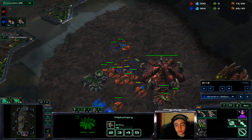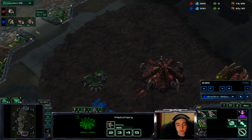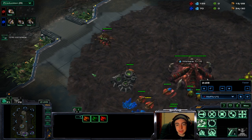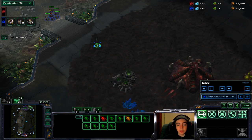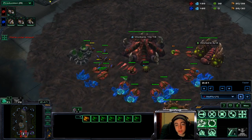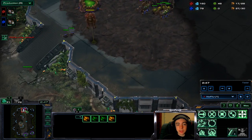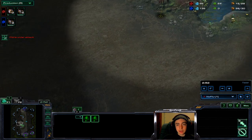We attack some drones — so far he's lost a few. I actually have one more drone than he does. We're massing lings and we finally get our gas down so we can go for ling speed. We snipe his queen, he's got four lings on the way, we attack more drones. We don't kill any here — he kept sending them back. He sent two lings out but we had a double queen there to defend.